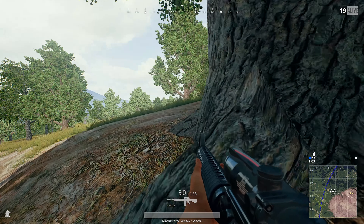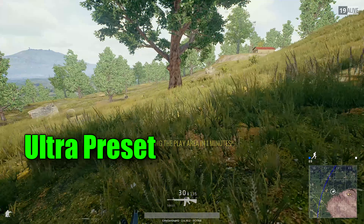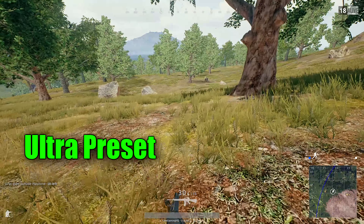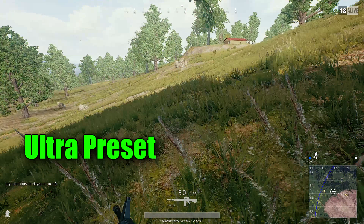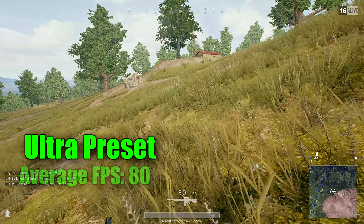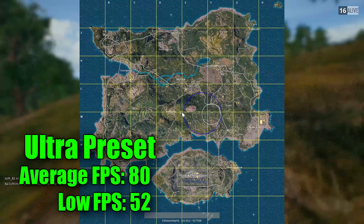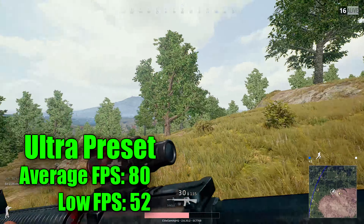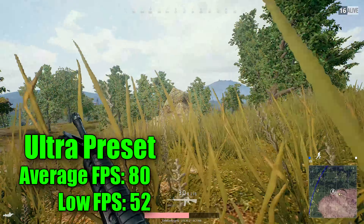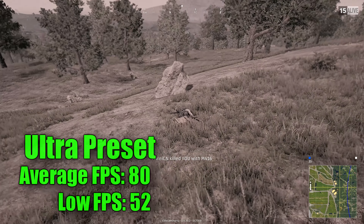Now on ultra, I first started running this game in ultra but I couldn't get a solid 60. As you'll see from these numbers, I would drop to the low fifties and that was unacceptable. So mainly I run my game on mostly high. The ultra numbers are an average of 80 FPS, dropping down to a low of 52. So even with the mighty GTX 1080, you cannot sustain 60 FPS on ultra — and that's combined with the fact that I run my games in 1440p.